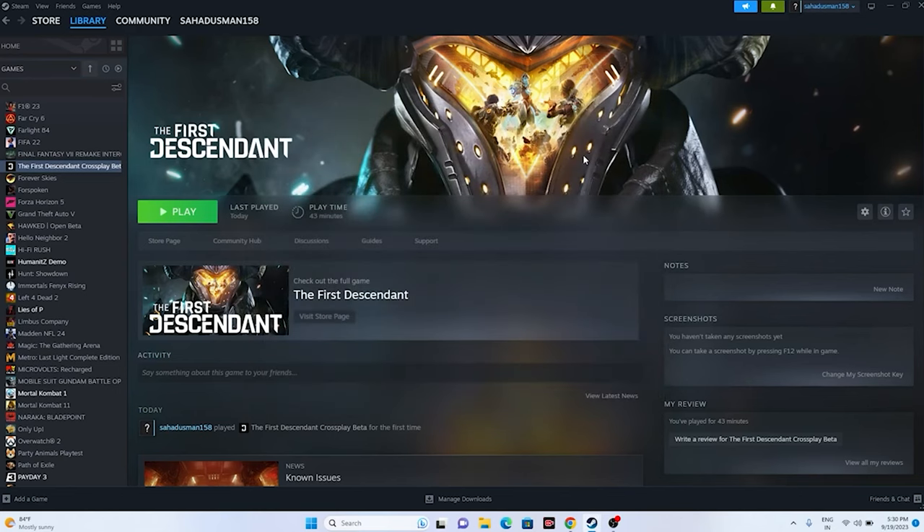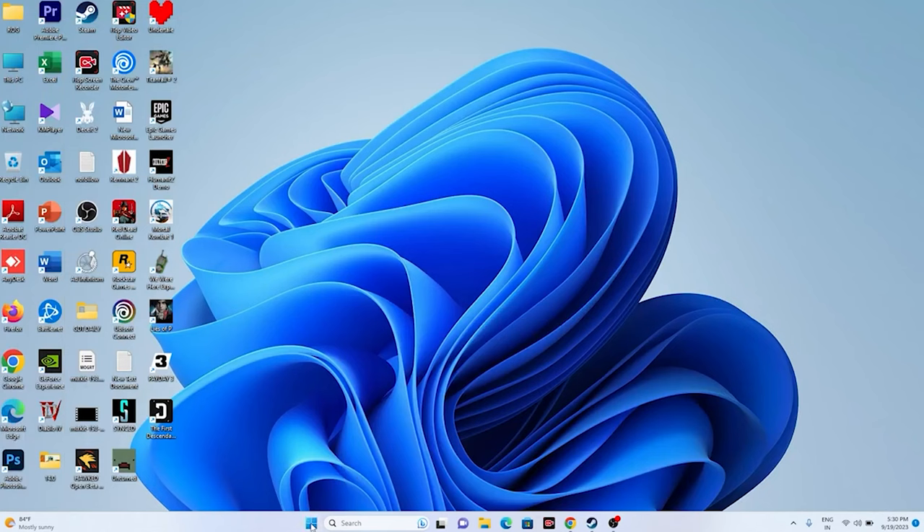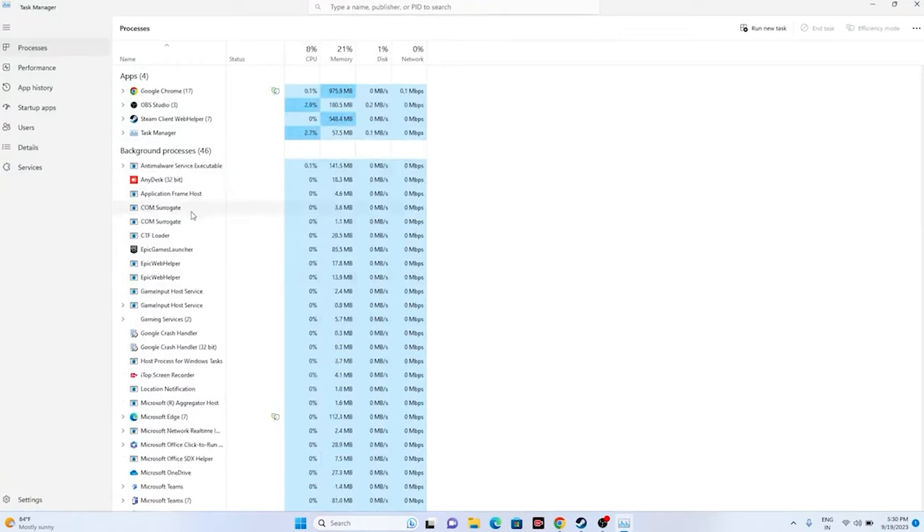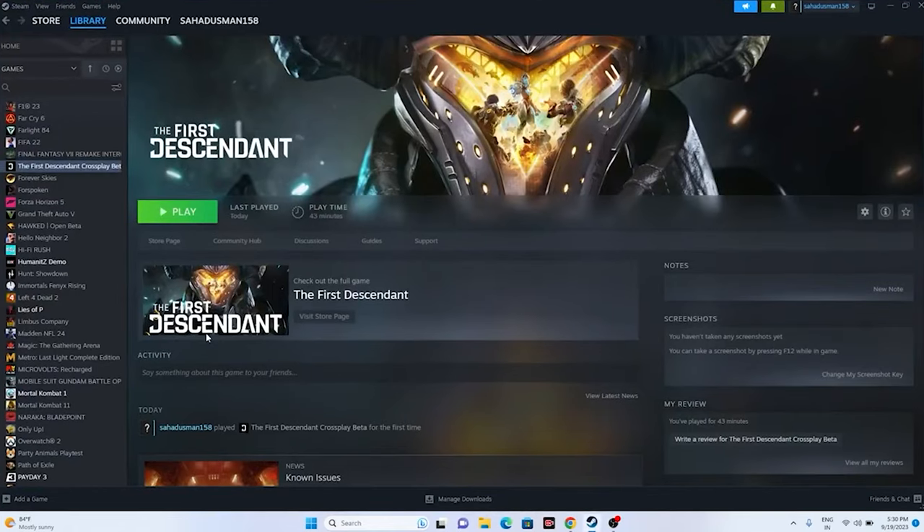Next, close overlay applications. Right-click the desktop and open Task Manager. You'll see many processes running in the background that can cause crashes. Close them one by one — Discord, RivaTuner, MSI Afterburner are among the main causes of crashing. Remove everything, close Task Manager, and try launching the game.